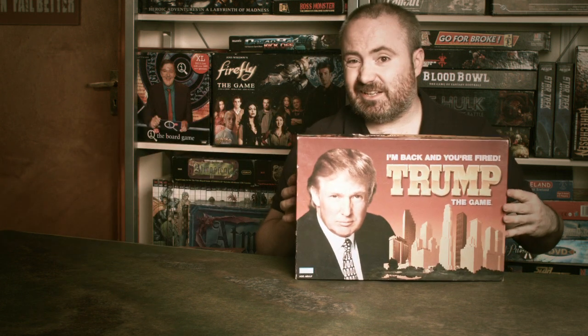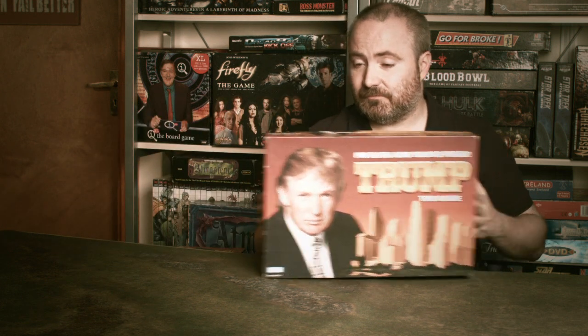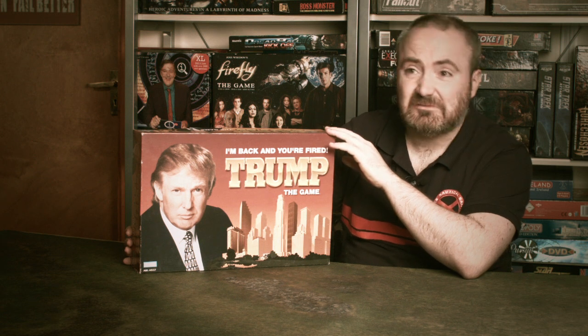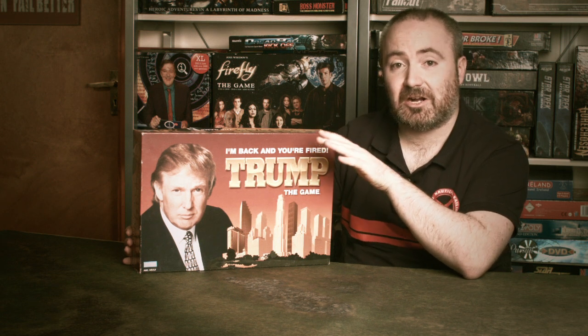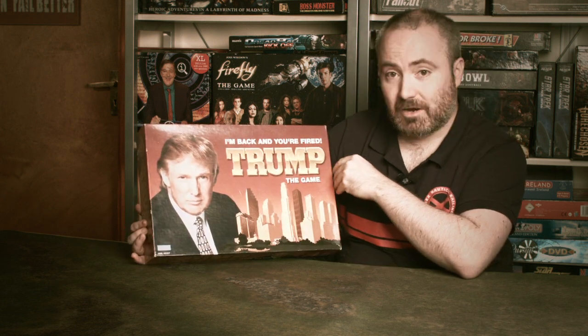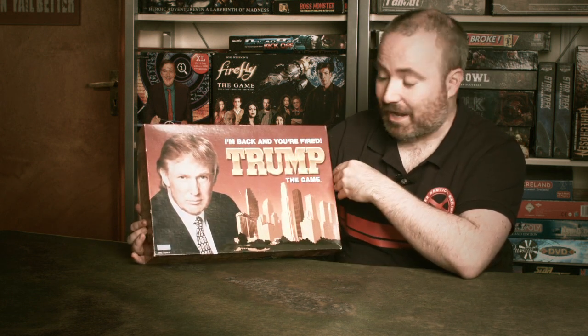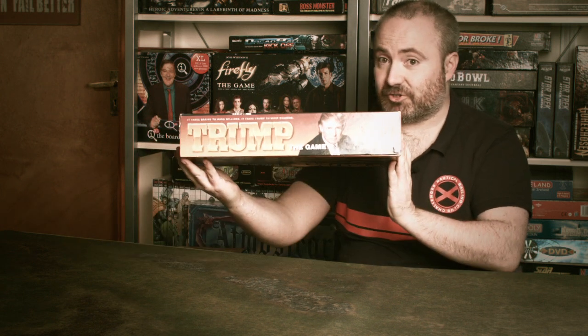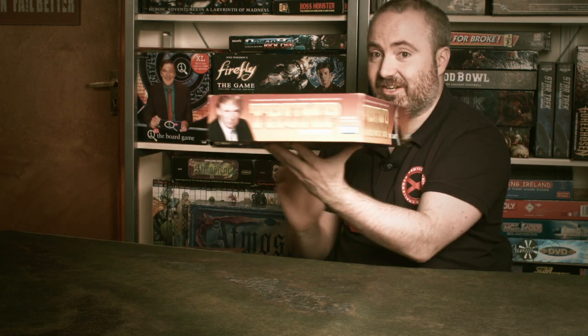As you can see, it's actually a fairly striking box. Trump, back then, had an ego, and that is actually part of the charm of this game. The very front part of the box — his face literally takes up half of it. His name adorns the front so you don't miss it. You also can't miss it on this side, this side, this side, or this side. No matter what angle you pick this box up at, you see Trump, the name.